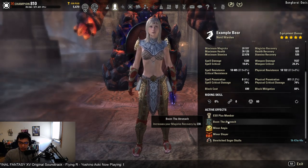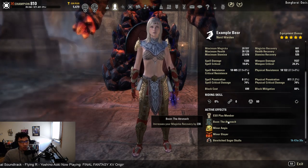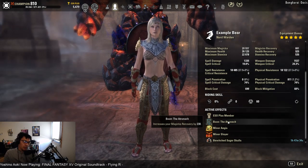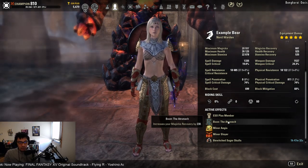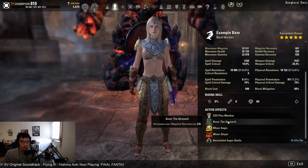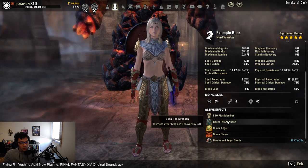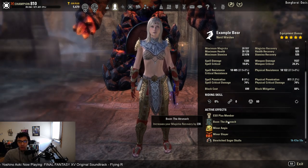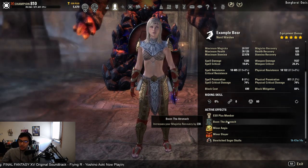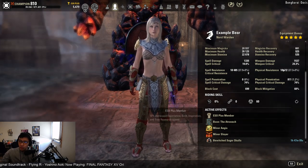For Mundus, I like the Atronach for magicka regen, but you have several options. If doing more off-DPS or off-tanking you might run the Thief or the Shadow. If your magicka sustain is fine through Balance, the Steed gives additional movement speed. The Lord pads health. Just play around with Mundus stones based on what you need most from your build.